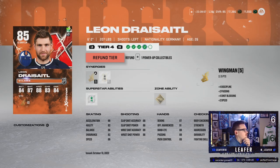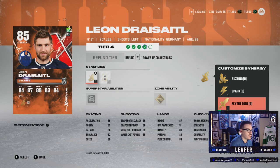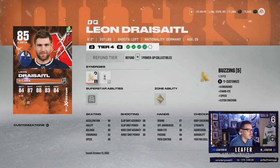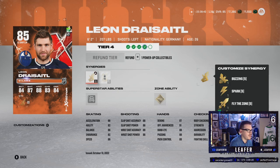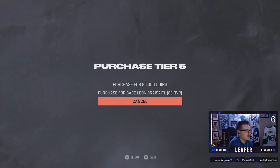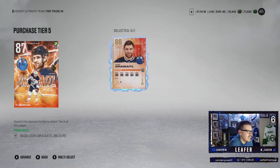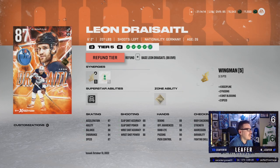So we got Dreisaitl up to an 85, which is nice. We got Big Rig, Wingman, Spark. We need to see what synergy he can use right now. Distributor would be huge when we get that at tier 5. We were able to get Leon — we bought him for just under 39k, got him up to an 87 overall.